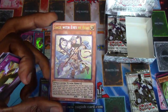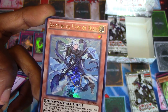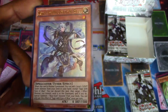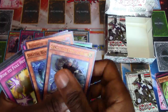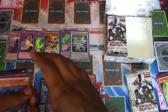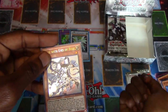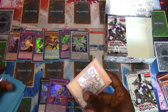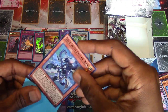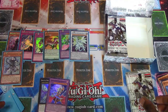Sage with Eyes of Blue - when it's normal summoned, you get to add the level one light tuner from your deck to your hand. So you can just add the White Stone of the Ancients. I always like when these cards say add it to your hand - it's like add it from a pack to your hand. Like the next pack will have it, you know. Your next pack will be White Stone.